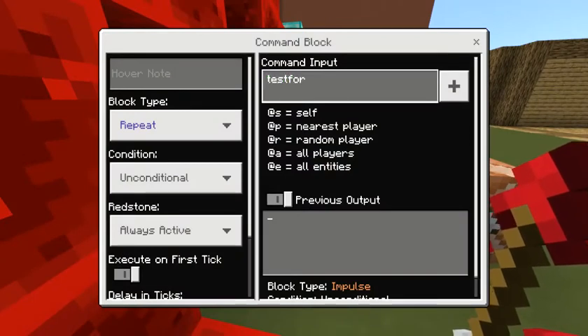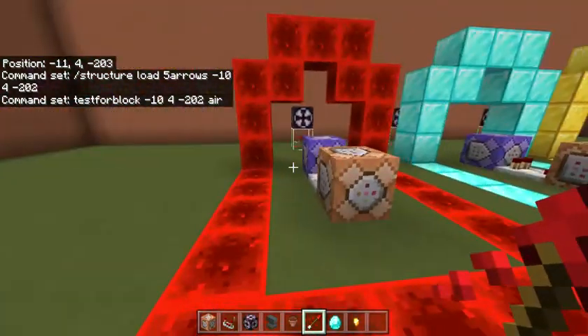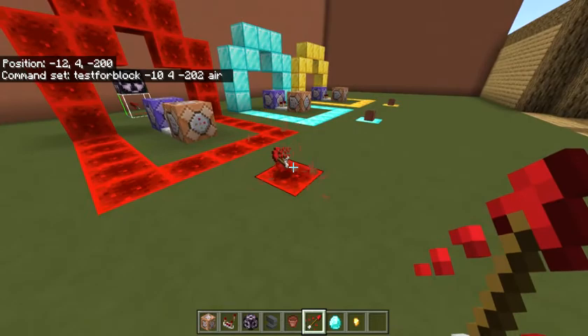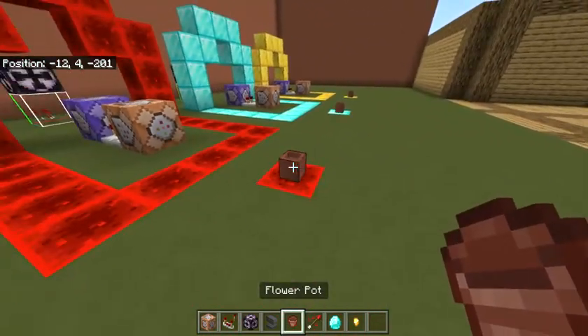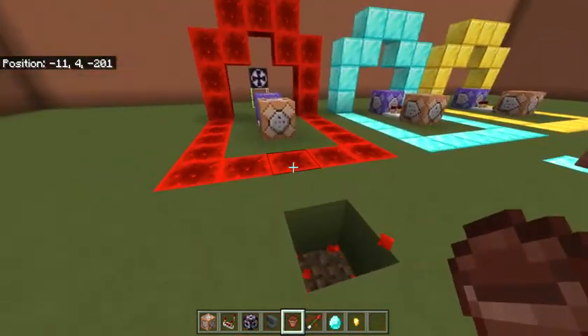Now the only thing we want to do is test for when the block is broken. You're doing testforblock, and then the coordinates, and then air. You're testing for air, because that way, when this block is broken, it will turn the comparator on, and as you can see, give us the arrows, just like that. You can place the pot back, and it will continue working.